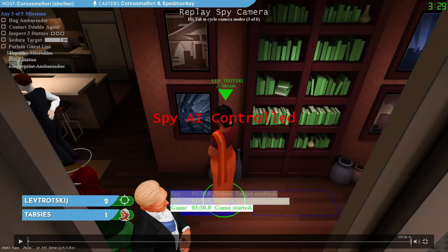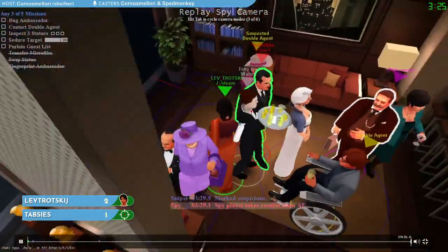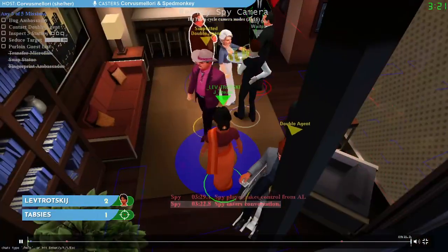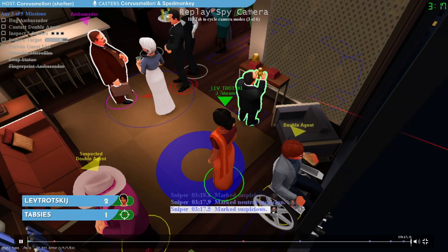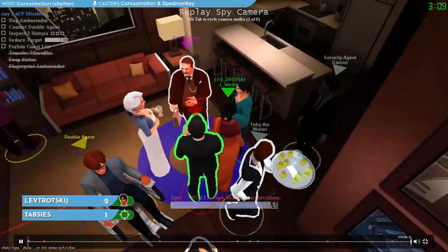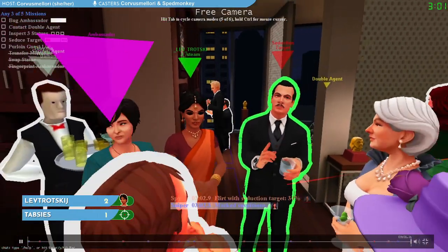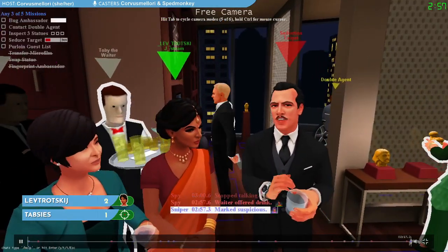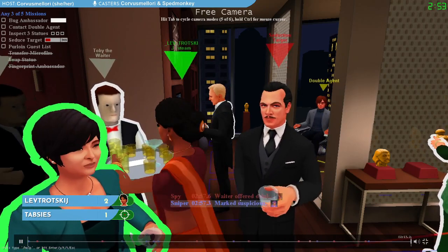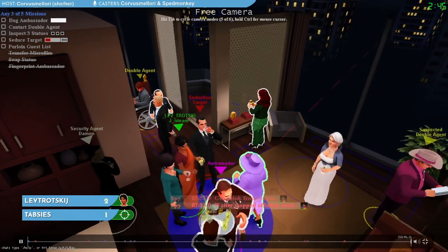We're going to play a second game of High Rise. Thabzies will be the sniper and Lev will be playing on the spy side as Orange Sari — three missions to do. Lev, playing a very slow character, just walks out to a conversation standing all by herself, not doing anything suspicious to start the game. The spy can pick which missions they want available, and Lev has chosen the same ones as Thabzies: Purloin is on, while Transfer, Swap, and Fingerprint are off. We've stood next to our seduction target and talked once, so we've made some progress on seduce the target — two minutes 42 left.